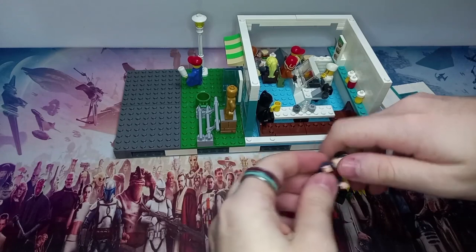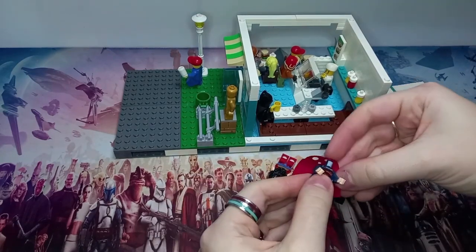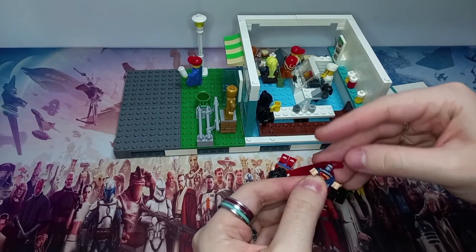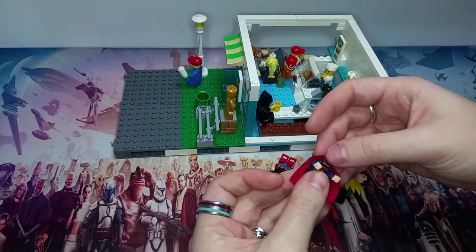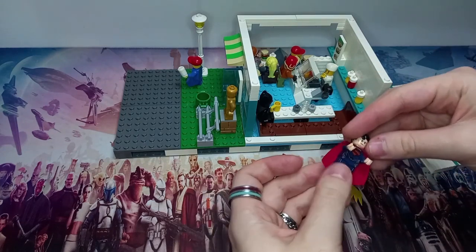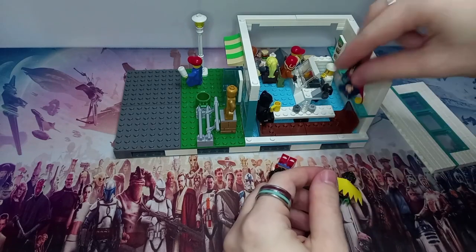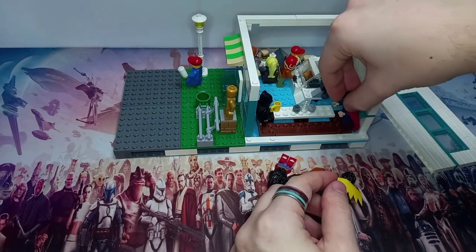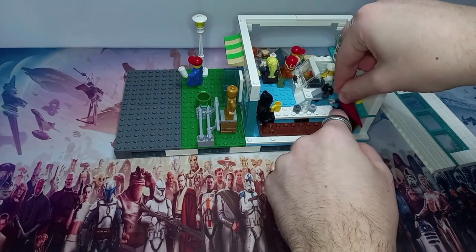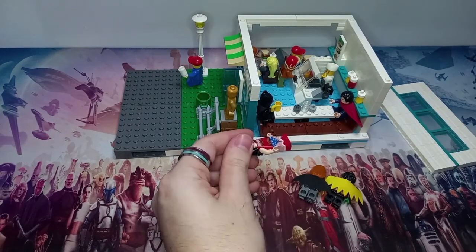He doesn't have his red cape, but I could give it to him since I've just sorted out all my capes from my other minifigures. I have a ton that I've taken off for one reason or another — like all the red ones from the Imperial Guards. That might look a little better on this Superman. The only problem with the capes is it makes it a little harder to sit him down. What we could do is slide the cape just behind the seat so it's out of the way.